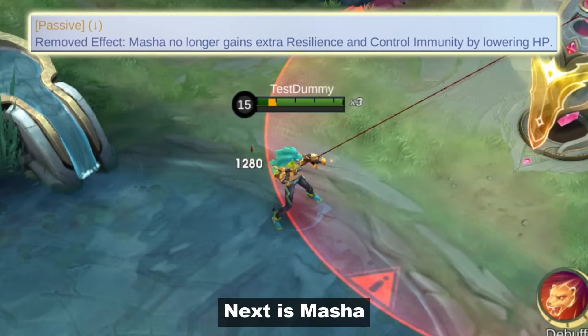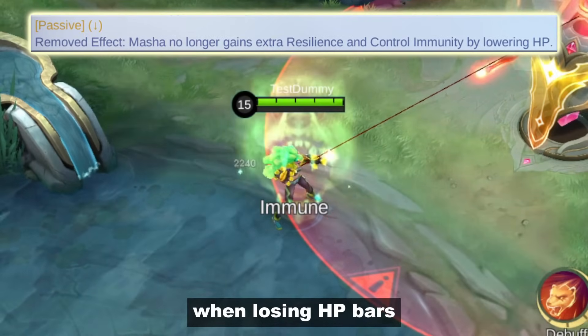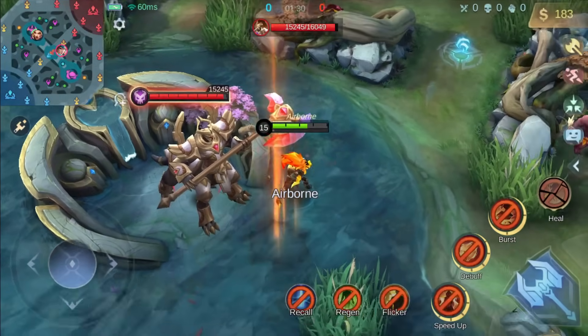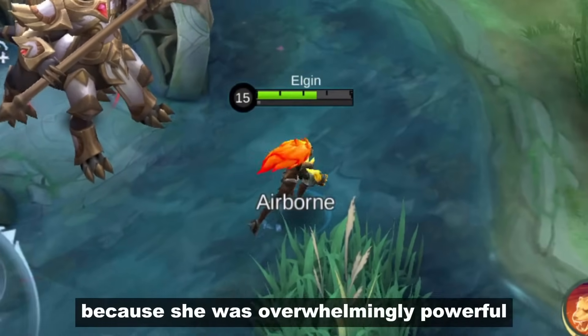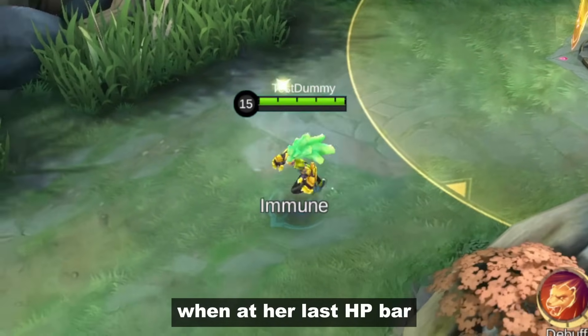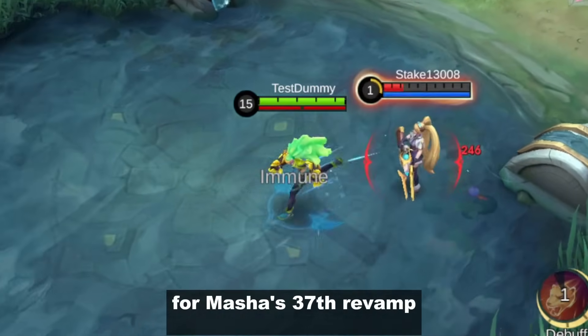Next is Masha. They've removed her resilience and CC immunity when losing HP bars. As you can see, she can be knocked up even on her last HP bar. The developers said they removed the feature because she was overwhelmingly powerful now that her skills won't cost HP at her last HP bar. So no more CC immunity for Masha's 37th revamp.